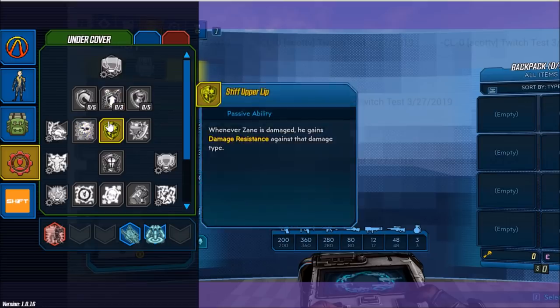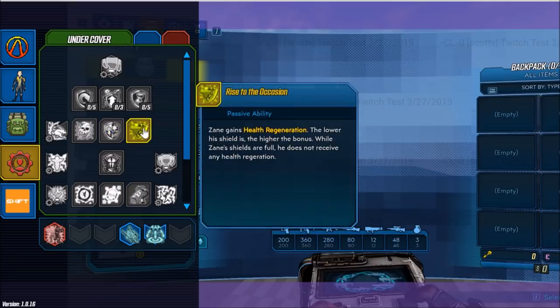Next up we have Stiff Upper Lip, another passive ability. Whenever Zane is damaged, he gains damage resistance against that damage type. Next passive ability is Rise to the Occasion. Zane gains health regeneration; the lower his shield is, the higher the bonus. While Zane's shields are full, he does not receive any health regeneration.